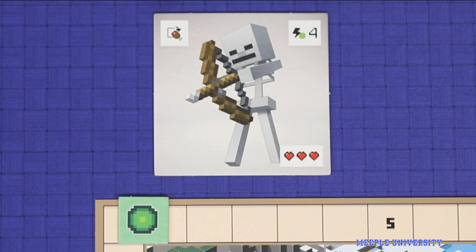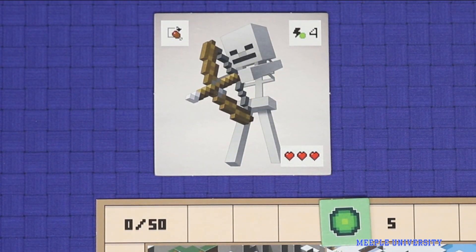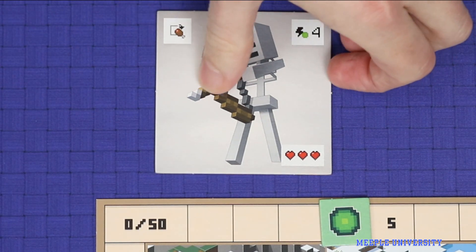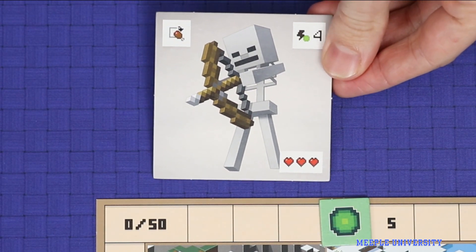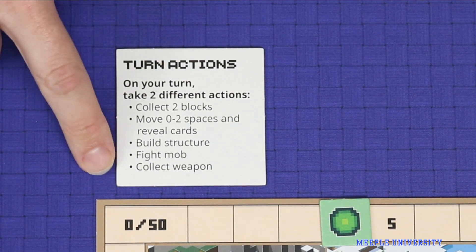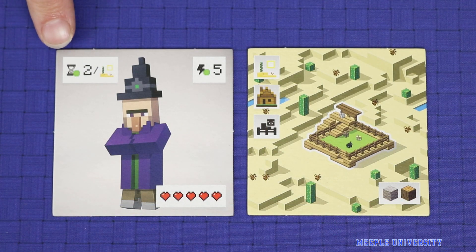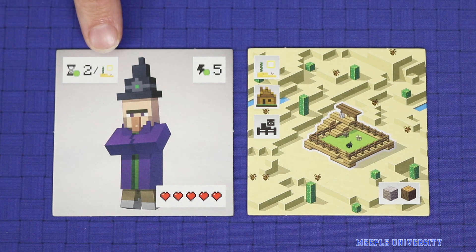There are a variety of different icons on the top corners of the mob cards. If you see a number of points next to a lightning bolt, you immediately gain that many points upon defeating the mob. If you see the meat icon, then at any point on your turn later in the game, you may discard that mob tile to take an additional action — this includes on the same turn you defeated that mob, and you may choose from any of the five actions, even one you've already taken. You may take multiple such bonus actions if you've defeated enough matching mobs. When a mob has the hourglass points icon, it will give you a certain number of points at the end of the game for each building of a certain type that you've constructed.